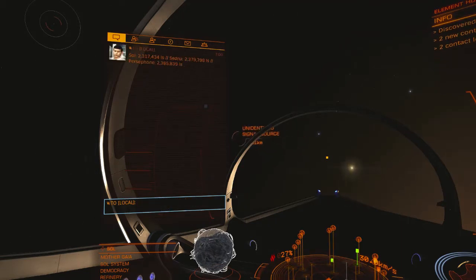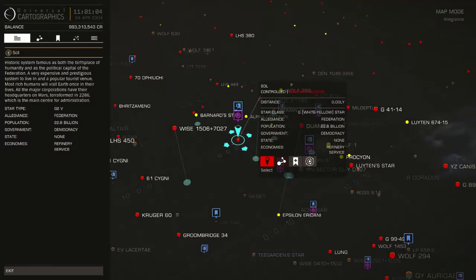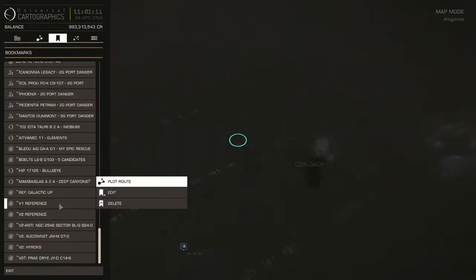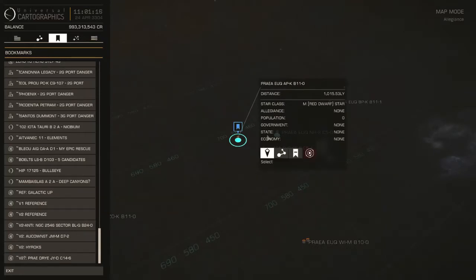The NPCs don't care if you're chatting in local. Next, while you're sitting near the sun — within 100 light seconds of the sun — you will want to go to your galaxy map and select the following solar system. Select, not plot route — you want select specifically.